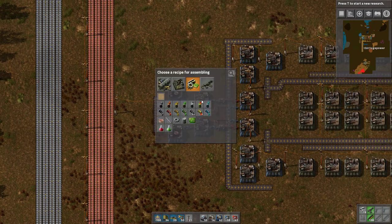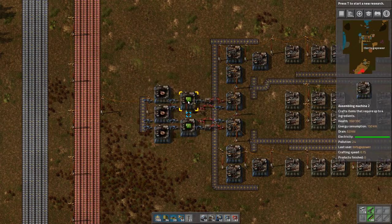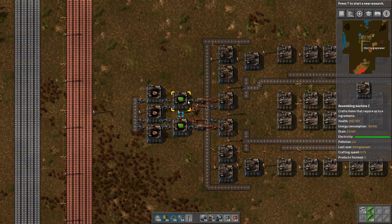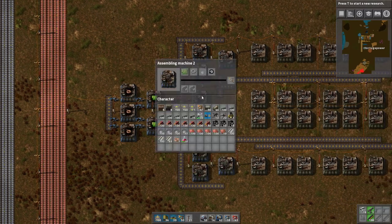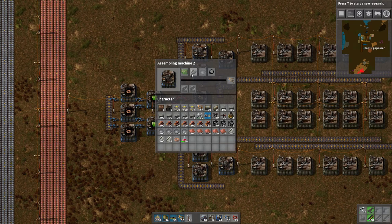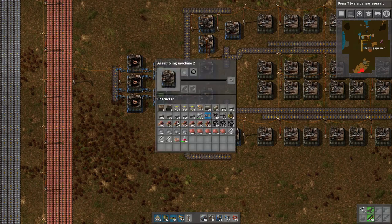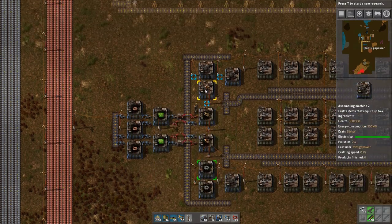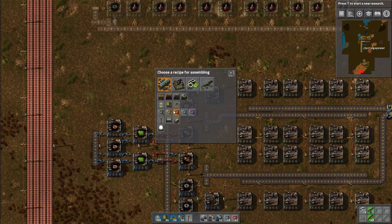Let me reinforce the understanding of what's going on. We have copper wire, and that with iron is going to turn into circuits. Circuits and iron turn into inserters — and of course gear wheels, which is why I have these factories on the side. These are all going to be gear wheels. These are going to be our transport belt. And this is the inefficiency that I didn't actually talk about.